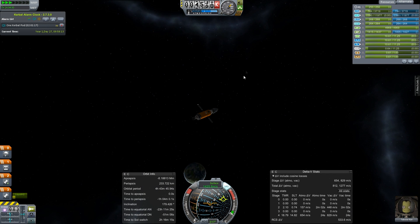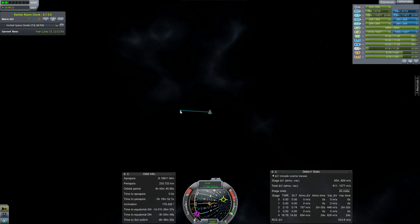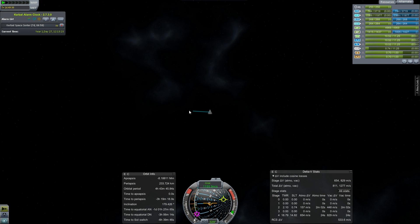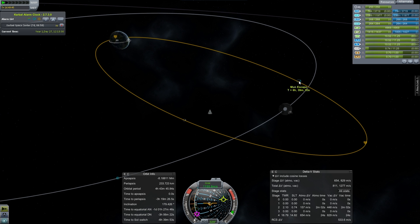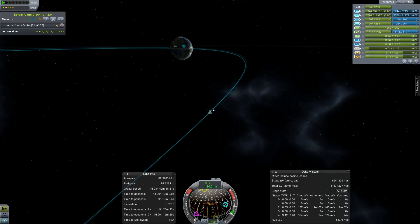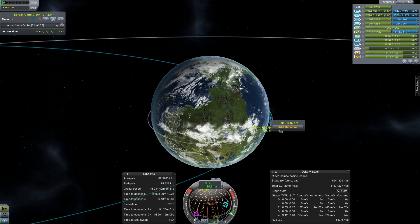We've got another two and a half hours until our sphere of influence change. We lost our marker there, which kind of concerned me. This part thinks we changed sphere of influence but the other part does not — oh, there it is. Moon escape T-plus six hours. After the switch, everything's all fixed. Some weird buggy stuff was happening.